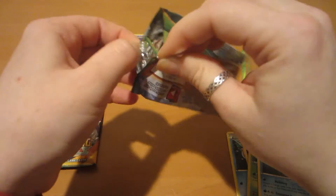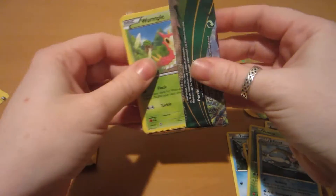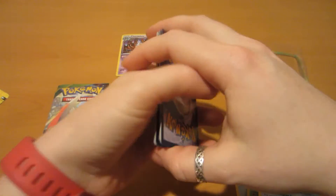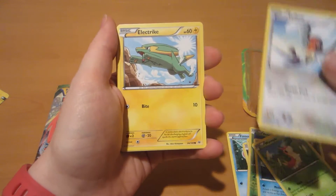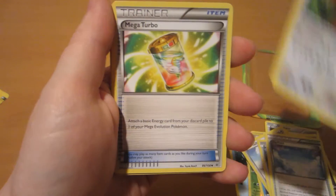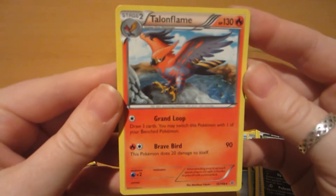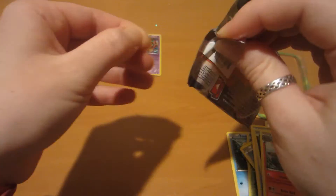Okay, one of the Roaring Skies. We've got a Wormple, and a Talos, Electrite, Begon, Pidove, Trainer, Stadium, Faro, Mega Turbo, Inkay, Italian Flame. That's cool. Nothing too special so far.